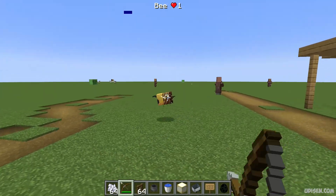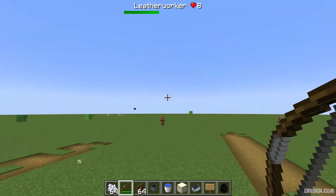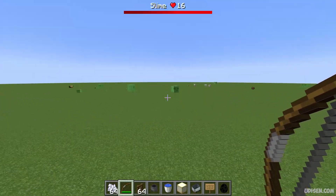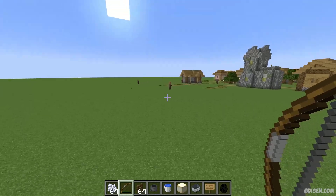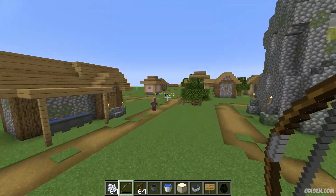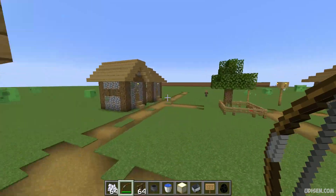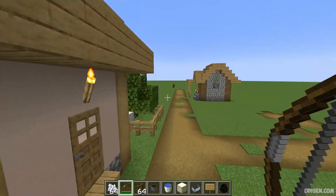There are different colors for different creatures. For slime, it is red because it is a hostile creature. Green color for villager because it is a friendly creature, and yellow for bees because they are not hostile but neutral.